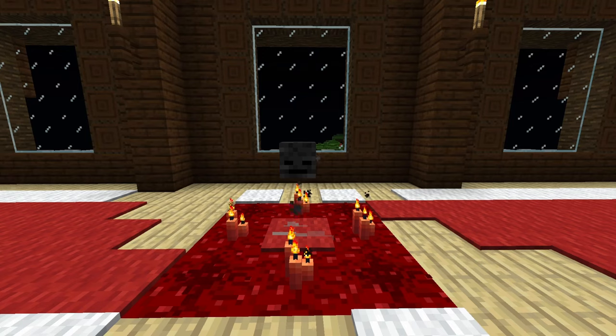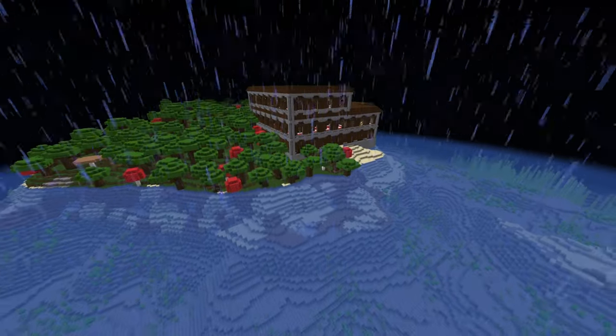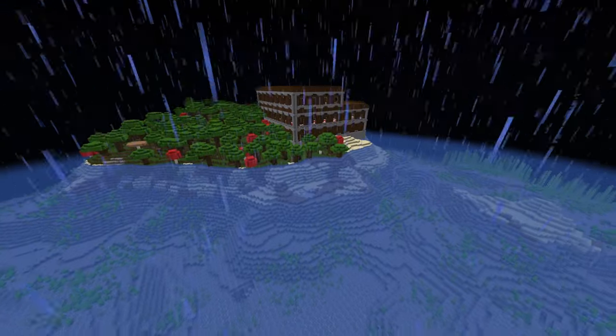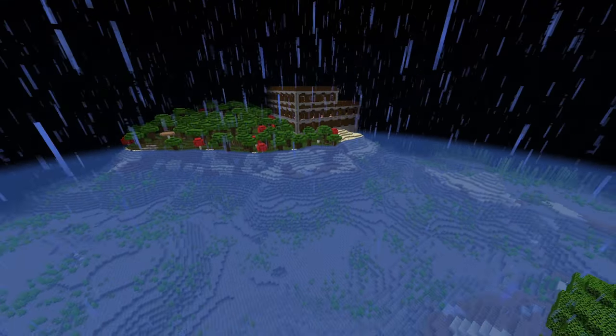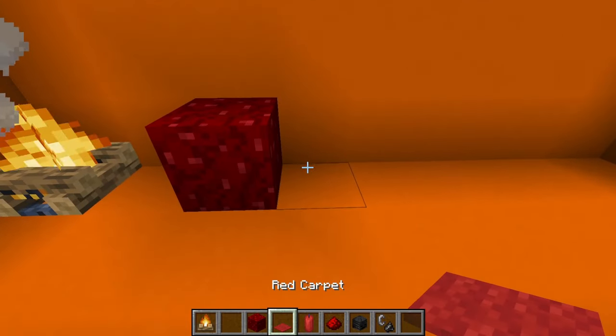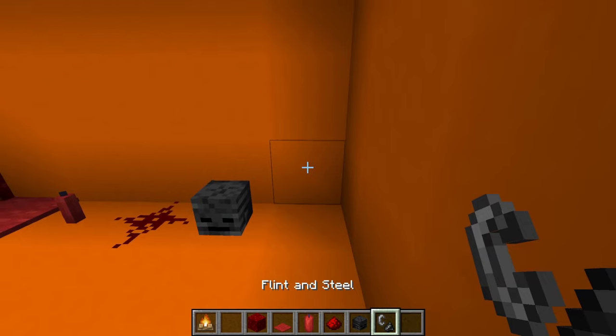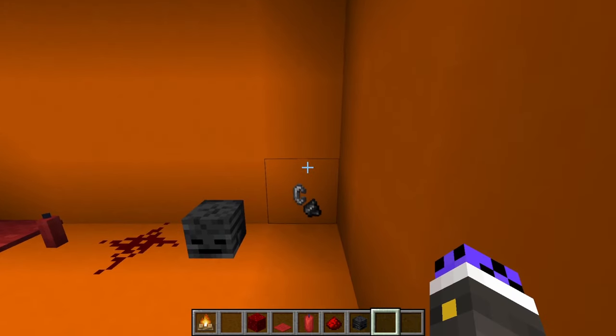Build 4 is called the summoning circle that allows you to contact the dead. Well, not really, but at least it provides some chilling ambience to your area and it is really easy to do so. To build this, you'll need a campfire, a piece of string, nether wart blocks, red carpet, red candles, redstone dust, a wither skeleton skull or a skeleton skull, and a flint and steel.